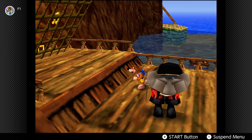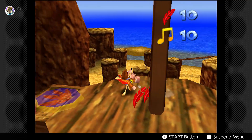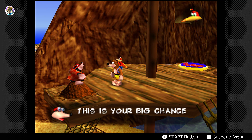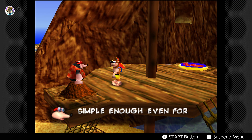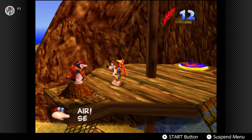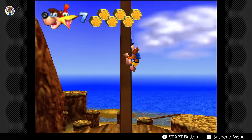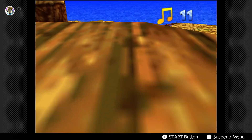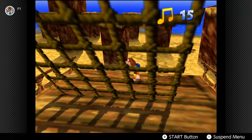He lost his treasure so he's pretty down about that. Kazooie could be a little bit more compassionate, but Kazooie is a lot of people's spirit animal. Just press A to elevate if you ever feel yourself getting low in altitude. No Mumbo transformations in this particular level, so utilize this time to go for every Mumbo token you possibly can.